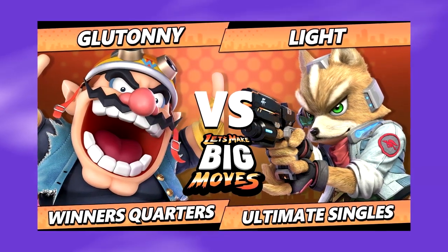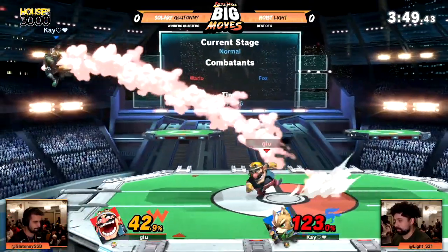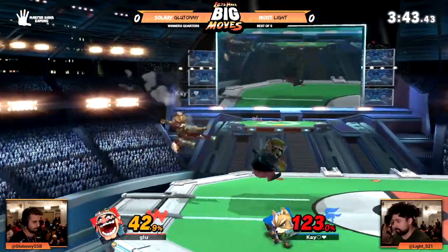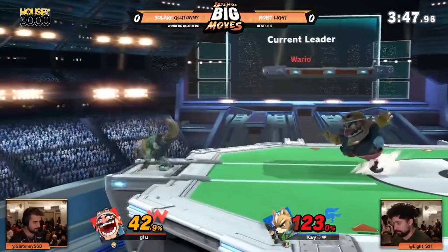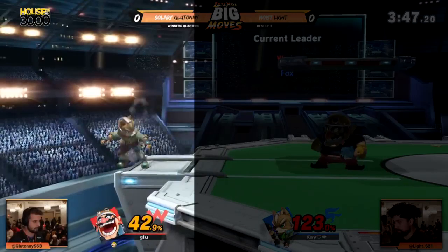Let's have a quick look at this corner pressure applied by Gluttony when he played vs Light at Let's Make Big Moves 2283. Gluto tries to punish Light's landing but misses. He quickly retreats back into a position where he still maintains advantage. Notice how he hasn't run back to centre stage and instead maintains advantage whilst Light is still cornered.